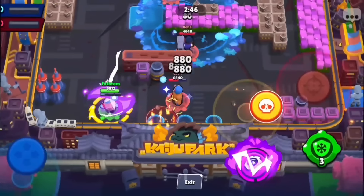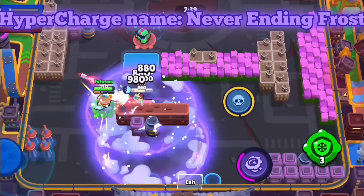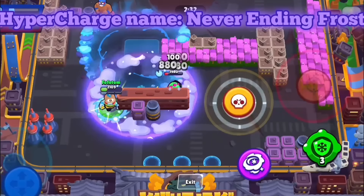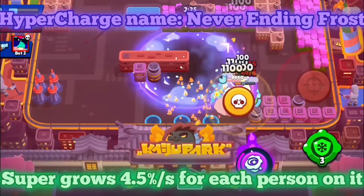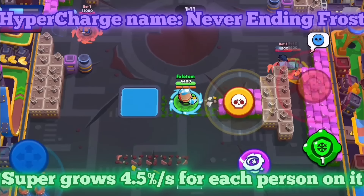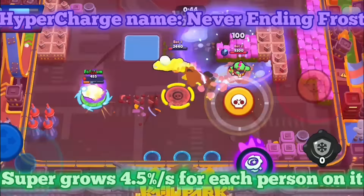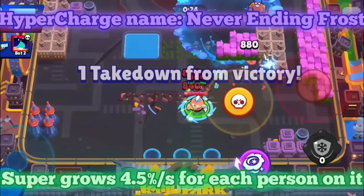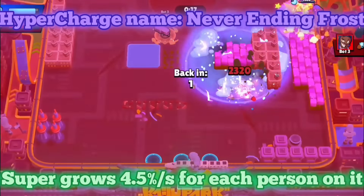Finally, but definitely not least, we have Lou and his new hypercharge: 'Never Ending Frost.' His super would always be extended while people were standing on it. For each second that there is one person standing on his super, the super would get 4.5% larger. The average super has around a 3.67-tile radius and lasts 10 seconds. So if there is someone just standing in there — even a bot or a pet — the size would be increased so that at the end of 10 seconds it would be 5.33 tiles, which is a massive radius.